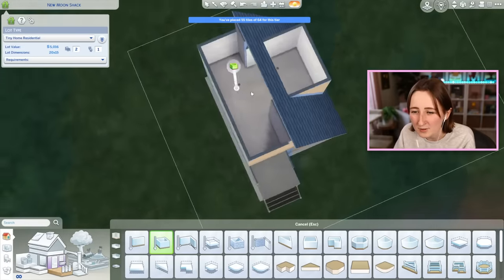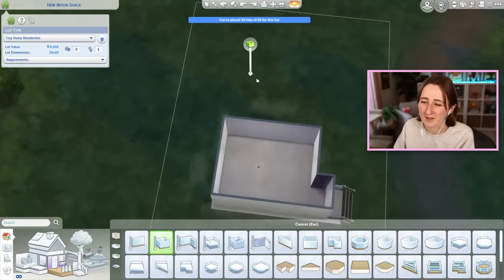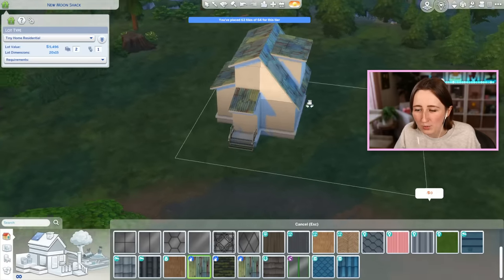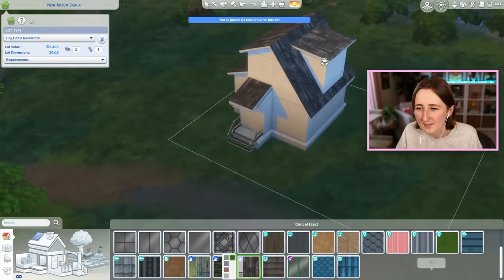I think upstairs we're gonna have to hide a bathroom somewhere. If we do something like this, we've got almost exactly 64 tiles, and then I'm imagining I'll get this cool werewolf roof on top.